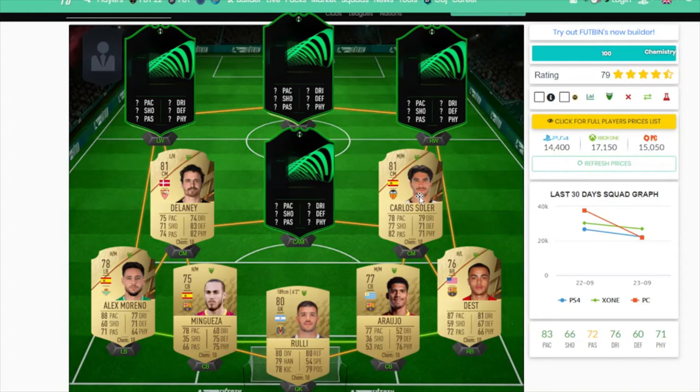Right center mid is a more attacking option — we have Carlos Soler. He's very balanced in every category: pace, shooting, defending, physical. Playing box to box, he has medium/medium work rates so he won't be out of position too much. He can go forward when you want, or stay back with Delaney. I feel like Soler and Delaney will be very good playing together.